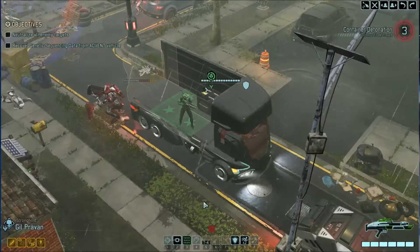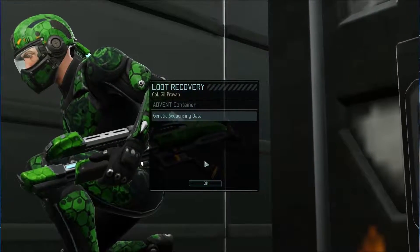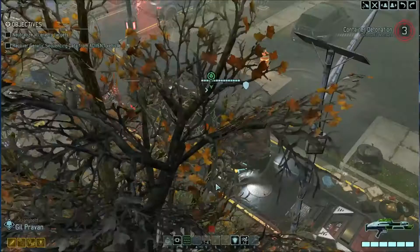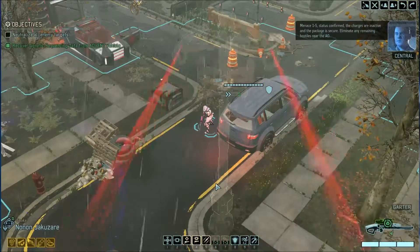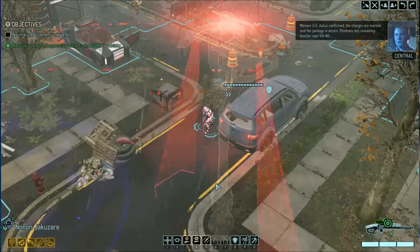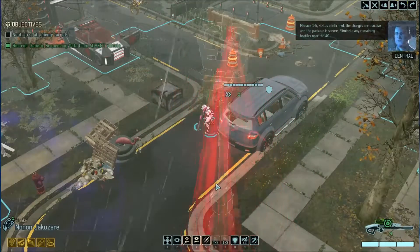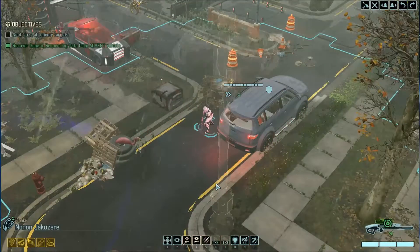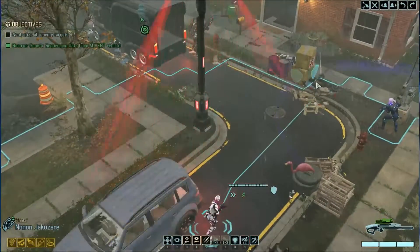And then we get it — genetic sequencing data. I think this is the package. Menace 1-5, status confirmed. The charges are inactive and the package is secure. Eliminate any remaining hostiles near the AO — neutralize all enemy targets. Maybe I don't want to. Maybe this was good, maybe I'm happy with this.